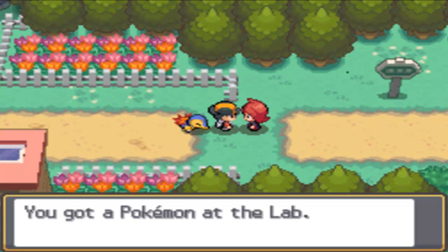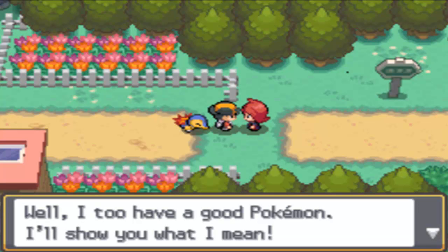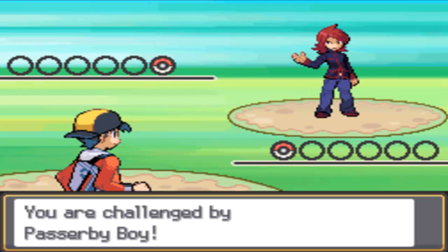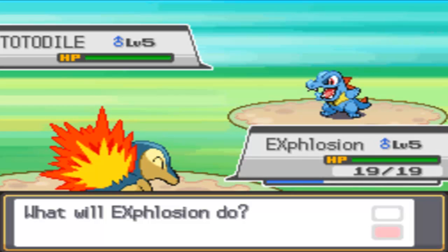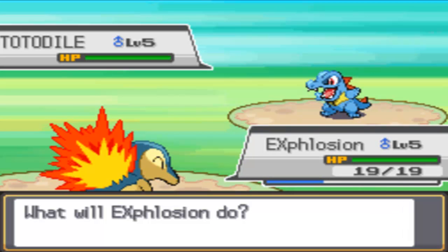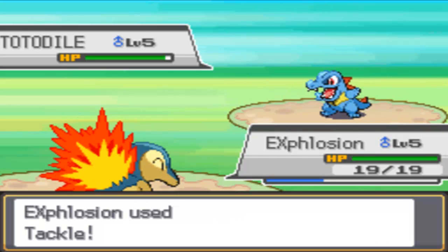Look who it is — it's that guy from outside the lab. He says you got a Pokemon from the lab and it's too good for a wimp like you. He challenges us to a battle. He's called Passer-by Boy since we don't know his name, and he has some of the best rival battle music in Pokemon. His Pokemon will be different depending on which starter you picked — he'll have the Pokemon that's advantaged against your type. If you chose Cyndaquil, he'll have Totodile. If you chose Totodile, he'll have Chikorita. If you have Chikorita, he'll have Cyndaquil. His Pokemon will be at level 5. I'm just going to start with Tackle and spam it.